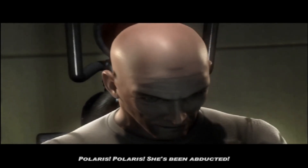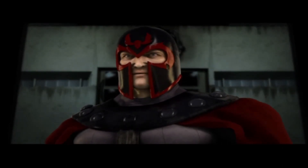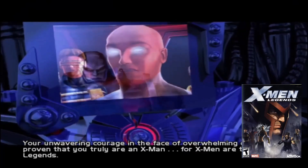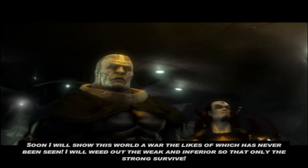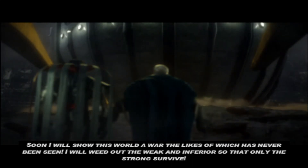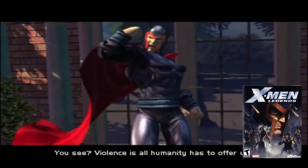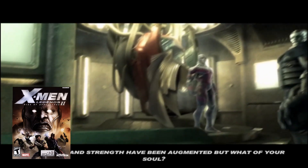The first game ends with a sequel bait where Apocalypse announces his return, threatening Professor X: 'Enjoy your small victory, Xavier, for the Age of Apocalypse is nigh.' This game's story is all about that — Apocalypse is back and the X-Men and Brotherhood are going to team up to stop him. The first big change you'll notice is the cutscenes: the CGI cutscenes look amazing, a complete day-and-night difference from the first game.